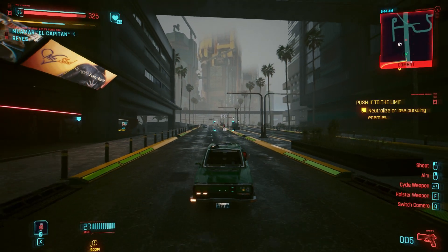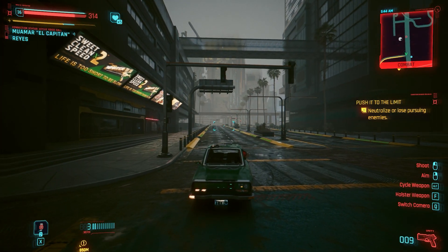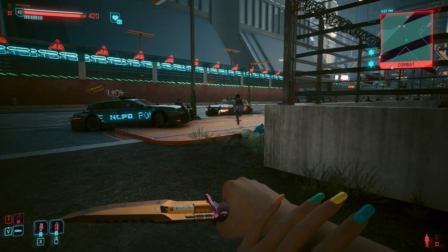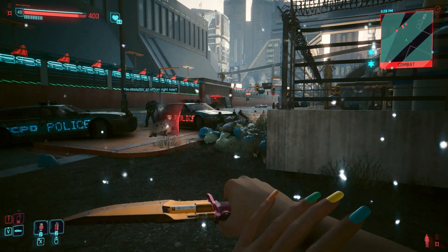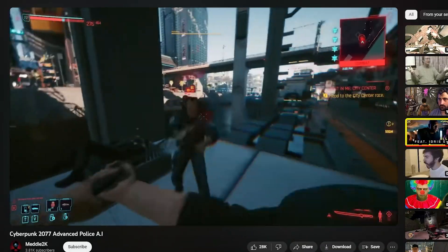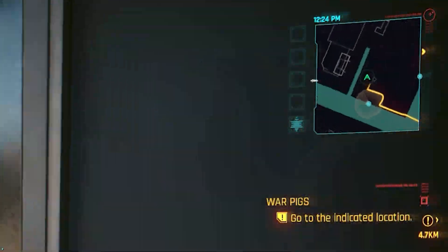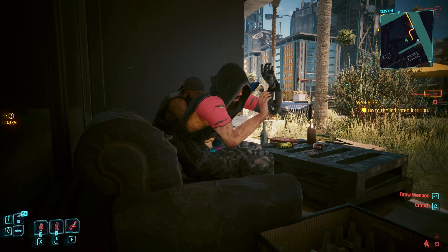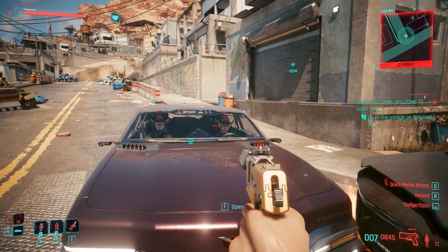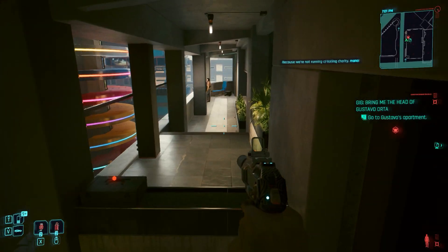And speaking of police, this is another thing that has changed. Pre-2.0 the police would just cheat — they'd spawn behind you and ruin your day even if you were backed up against a wall. Now they don't do this. You can see their patrol on the mini-map and you have the option to hide from them. The most effective thing to do when in a vehicle chase is just to stop your car, get out and kill them that way, which isn't really fun to be honest.